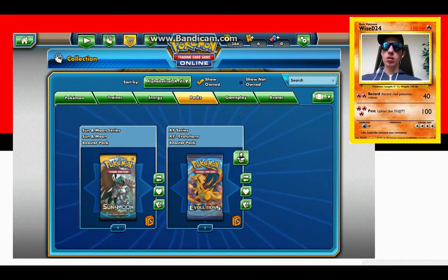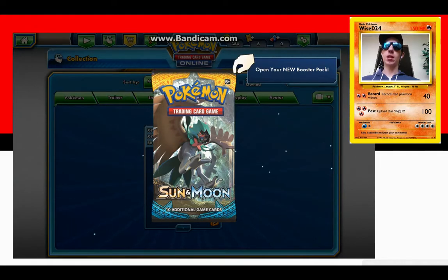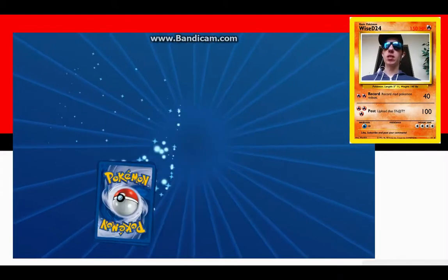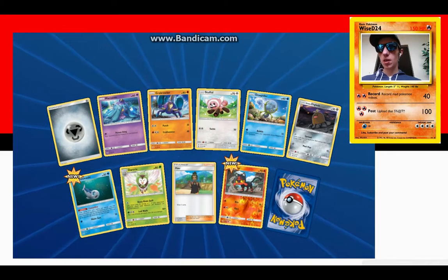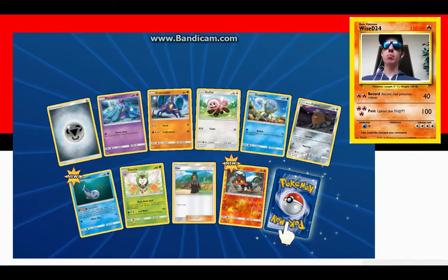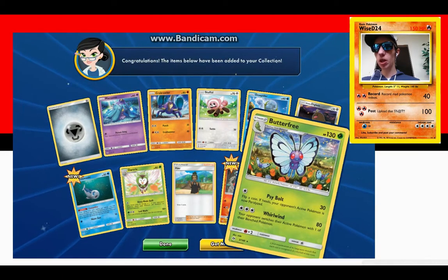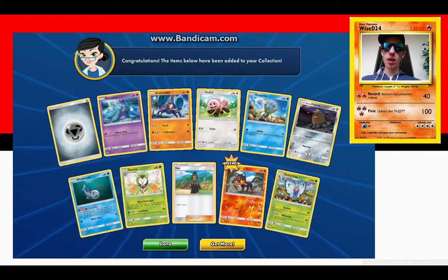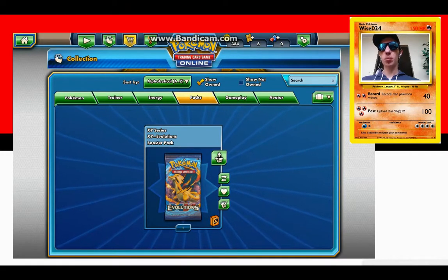Let's do Sun and Moon, but Evolutions is my favorite set ever. I used to collect the really old base set cards when I was a kid. I found a bunch of them and that's kind of why I started collecting Pokemon cards again — I was like, these are awesome, and there's so many more now. They came out with the Evolutions set and reprinted the old cards. No Lunala X for me this time, but I did get a few Cosmogs that will help me get the Lunala X I already have out.